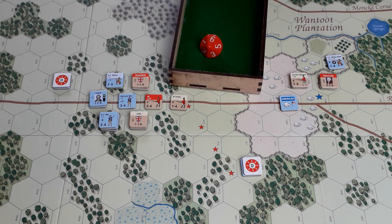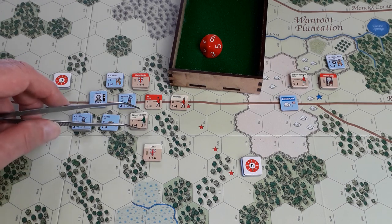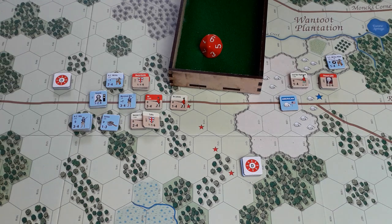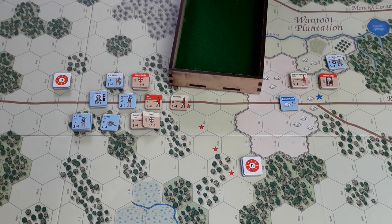Next is the defensive fire phase. The Americans have Gaines's artillery and they can attack. They're going to go for Skinner's Greens. They are one hex away with one SP — that is seven to hit. Any other combat DRMs? No. Seven to hit. Roll is six — no good.